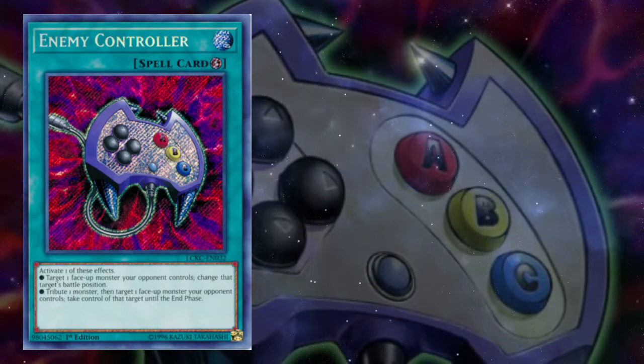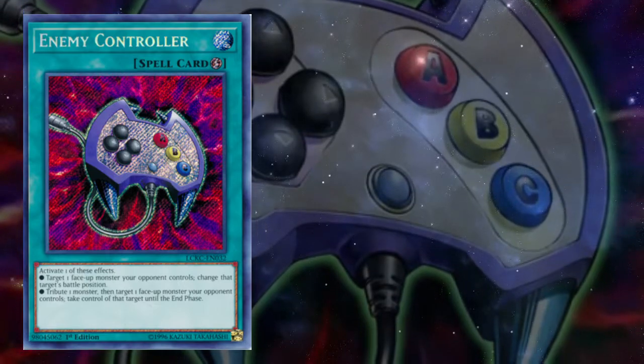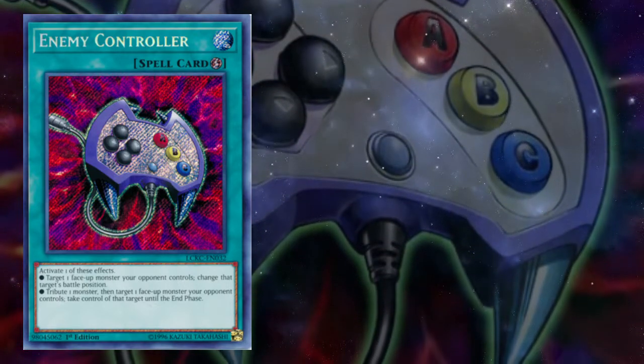This concept has been especially useful lately for countering Dogmatica, allowing you to dodge punishment and at the same time steal a Dogmatica monster to turn off Flirtalus' Negate.